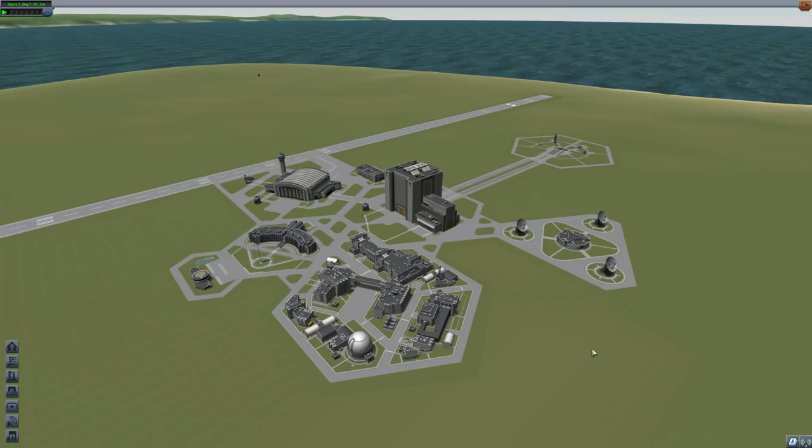Hey guys, today I'm doing a little tutorial in KSP for reusable rockets, because I've been doing lots of stuff with reusable rockets for a while in KSP in my career mode saves, but I've never really done an official tutorial on how to do it. So I thought that might be helpful for people who've watched the series or people who haven't and are just generally interested. This is a totally stock version of KSP, and I'm going to discuss how I do reusable rockets.